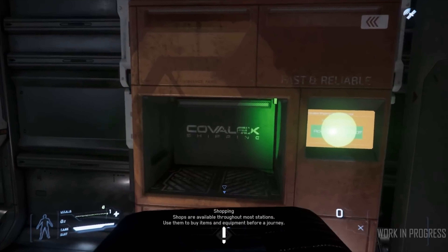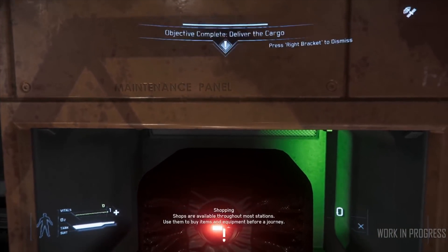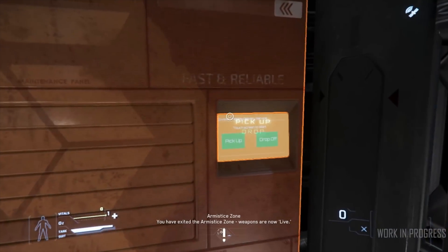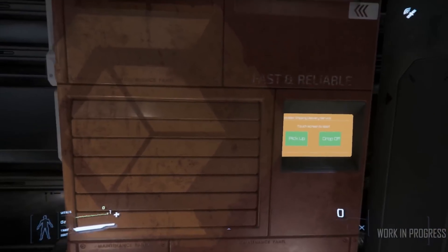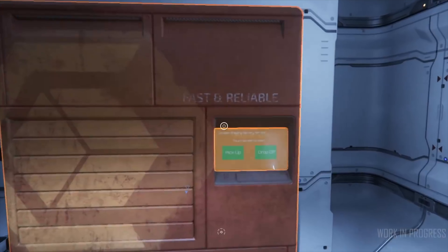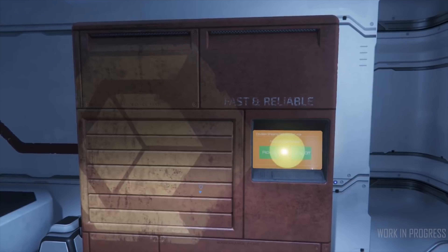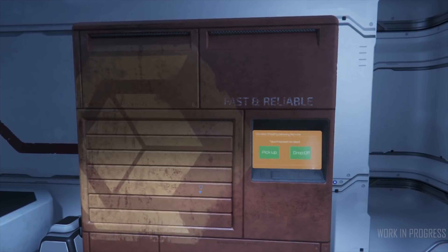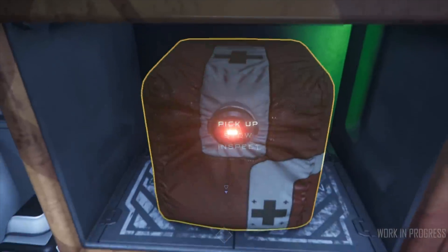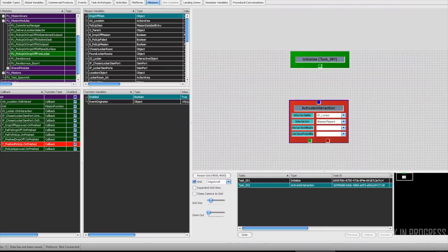This release will bring the client-side OCS, but the server-side isn't planned for a while yet. CIG do stress that this isn't a silver bullet, and in their testing some clients have seen huge improvements where others have seen almost none. Your PC specs will play quite a big role in how much this will affect you. Objects are tracked based on the size they would appear if you were to look at them, meaning a planet would stay in memory for quite a while as you move away from it, but an Aurora, for example, will be unloaded very quickly.